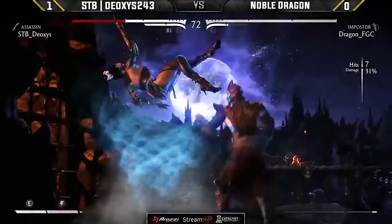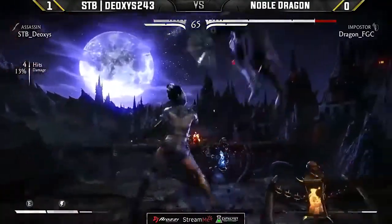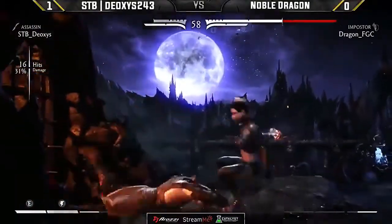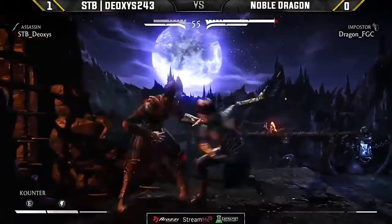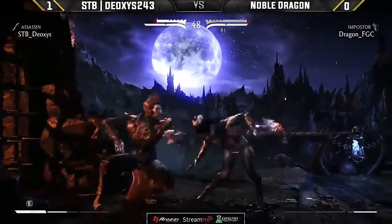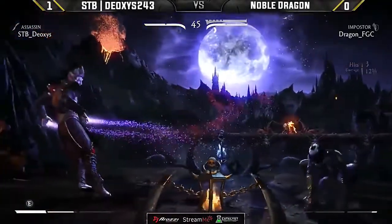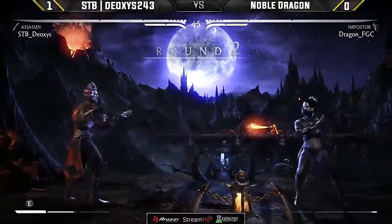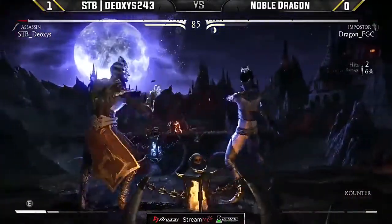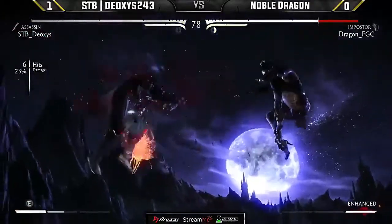Deoxys waking up with 1-1-1 fan. Switching positions — Dragon no meter to work with. Deoxys could open him up one more time and close this life lead. Just going with all this damage, chip damage, staggers, plus frames. Dragon still sitting on the meter. And that was so sneaky from Dragon — a delay meter burn on that Hellspark. The moment you hesitate to see it not happen, shoulder. That was so tricky from Dragon to close that out.